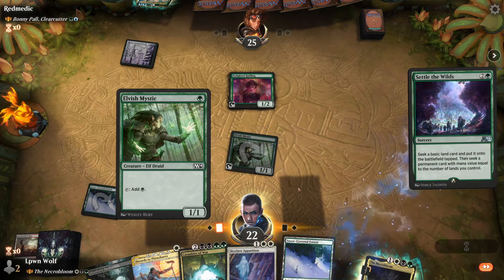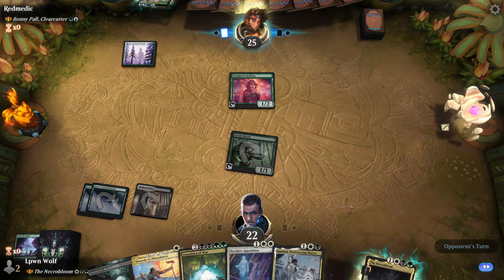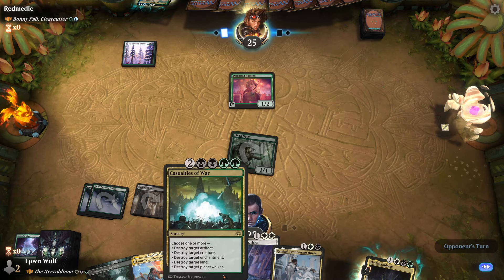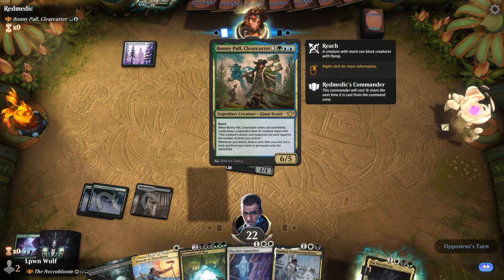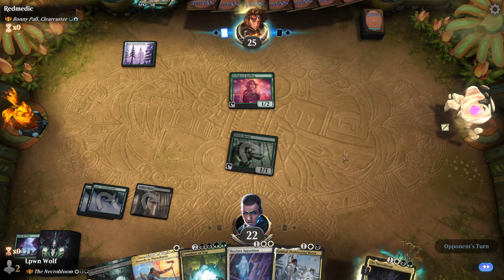Necrobloom — Field of the Dead as a legend, or Scute Swarm as a legend — either way it's pretty awesome. We get to go first with Elvish Mystic, let's go. Okay, just stop roping me — I'm sick of this, every other person today is just a roper. We want to use Settle the Wilds. The shrine will do it. We're ramping, they're ramping, everyone's ramping.